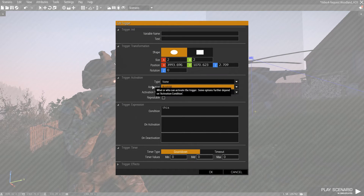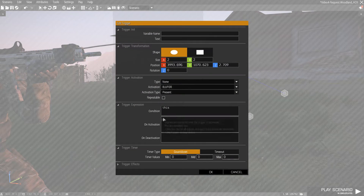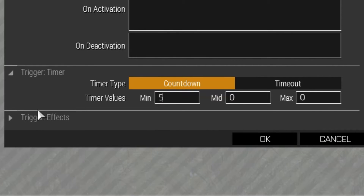I have a trigger which gets activated by blue force, so once blue force is detected the trigger gets activated. I could also have a different kind of trigger — maybe there's a way to make it so that once you actually get into the chopper the trigger gets completed. But for now, for simplicity, I'm just going to make it as simple as possible: the trigger gets activated once you reach this area.